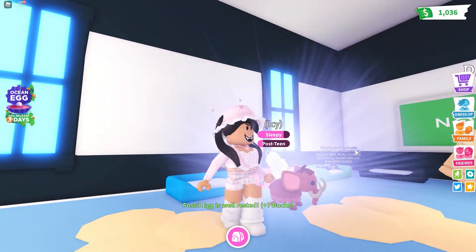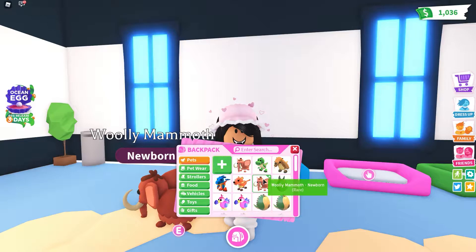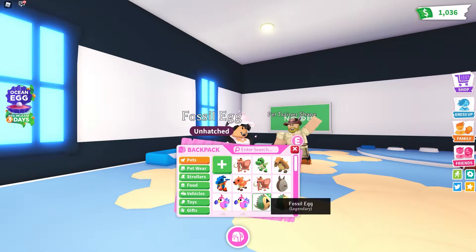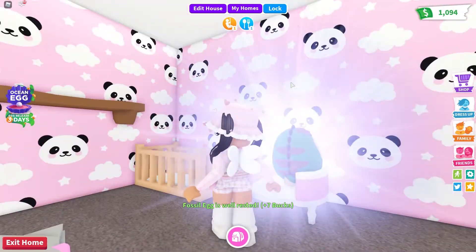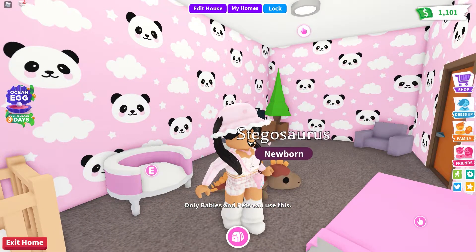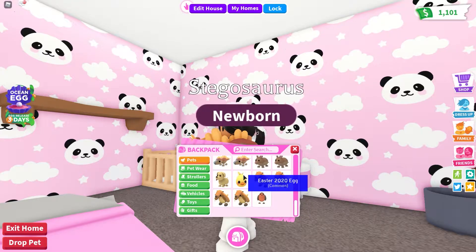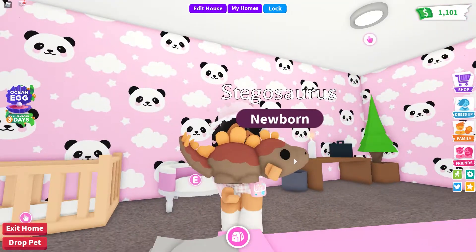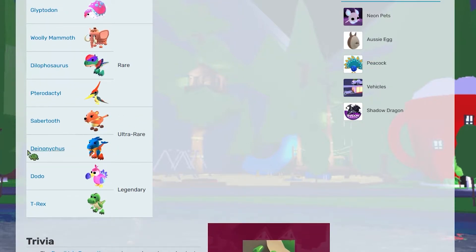What did we get? Oh another woolly mammoth. Look at this sweetheart — now we have two of those. On to the next egg. Oh hello another stegosaurus. Wait, how many do I have of them now? I have three — that is very very close to getting a neon. You know what I'd really like to get is a pterodactyl; I haven't got one of those yet. Anyways come on dodo and t-rex, let's get more legendaries. We only got three more left.